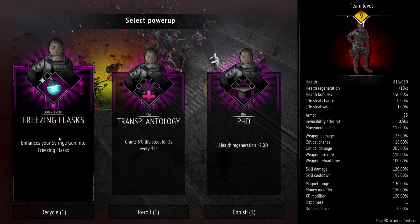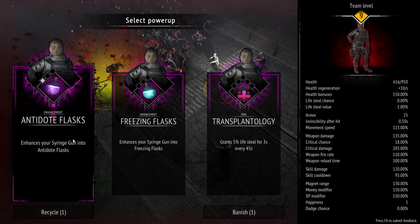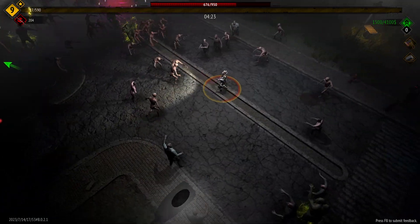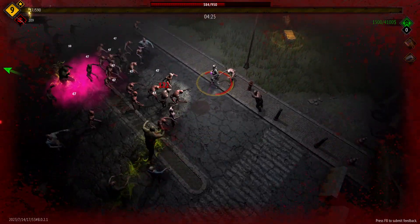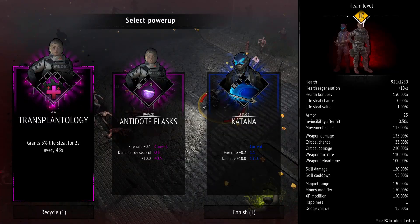You can take freezing flasks to enhance your syringe gun, but I like antidote because it basically does the same thing as the syringe gun but better. Look at this — we just chuck out these little flasks and they deal ticking damage to the zombies. We can upgrade them for fire rate or damage per second.